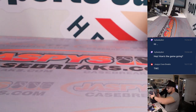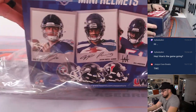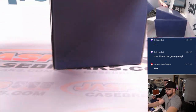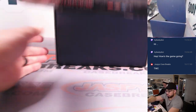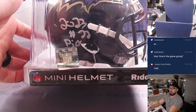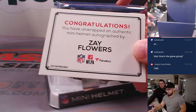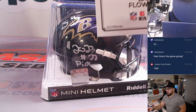All right, last box of the break, guys. Here we go — last box mojo right here. Last box is going to be a... Baltimore Ravens — Zay Flowers, 2023 number 22 pick. Look at that penmanship. Zay Flowers — that's pretty sweet. I just randomly picked four boxes — this one's not numbered, but it is inscribed. Zay Flowers is going to be going to Eric K. Congratulations.